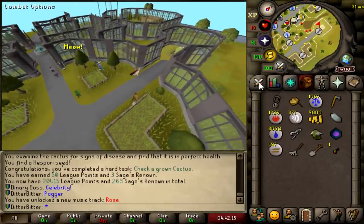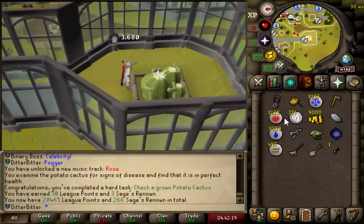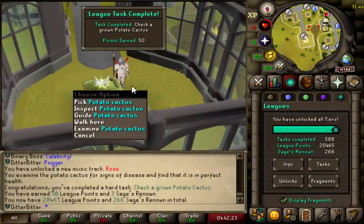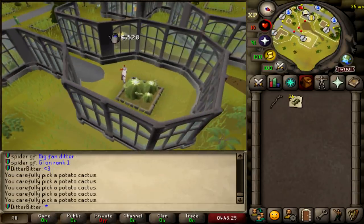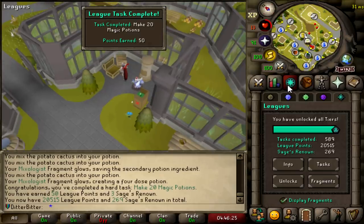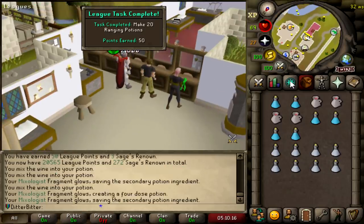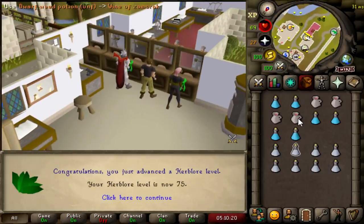Did you guys know that cactus and potato cactus are different things? Because I didn't — well, no, I did. 20,465 league points. And that should be enough potato cactus for the magic potion toss. A hard toss completed — make 20 magic potions. Shout out to the potato cactuses I just got. We just jumped up loads of points from farming. 20,515. And that is make 20 ranging potions — 75 herb blur too, and 20,565 points.